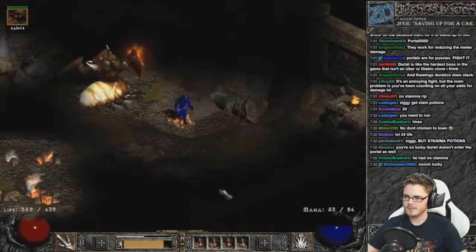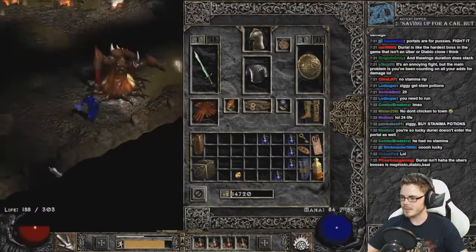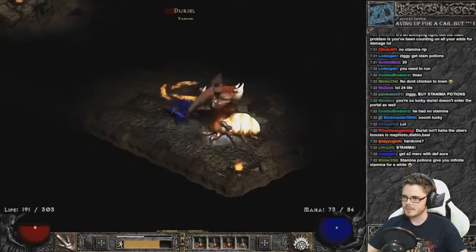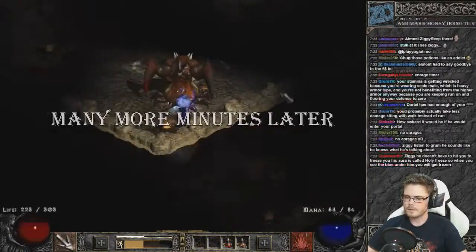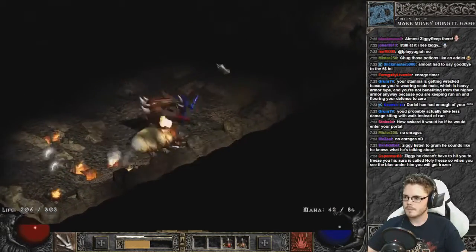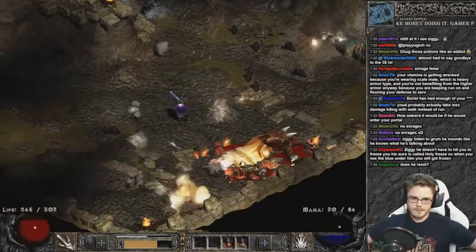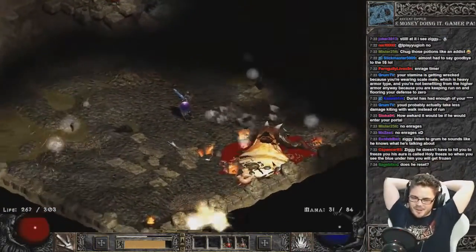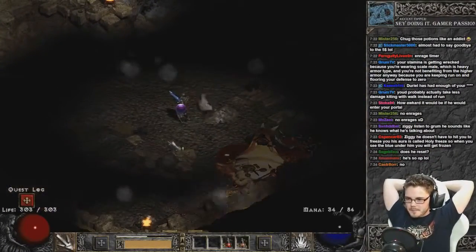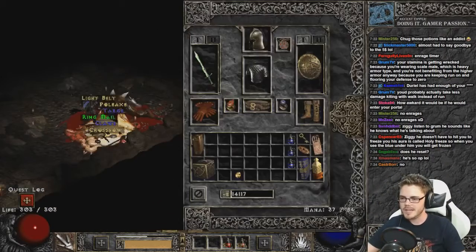Okay, good work bro — distract him for a moment. Oh shit, I got kicked off screen — that's not what I wanna do. Damn, he did so much damage this time around. There we go. It's pretty brutal, right? Pretty crazy boss for just sort of getting to randomly in Act 2 even in normal. What do you got for me, man? Unique ringmail — hell yeah!